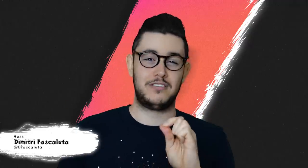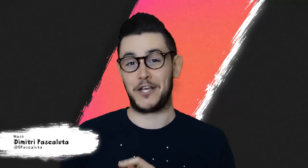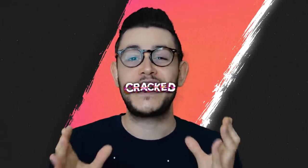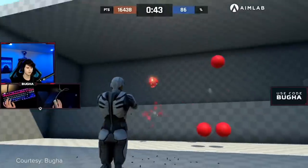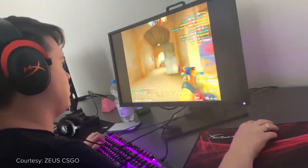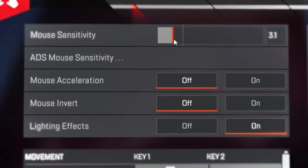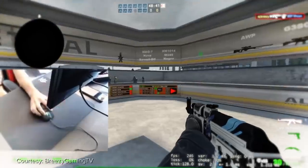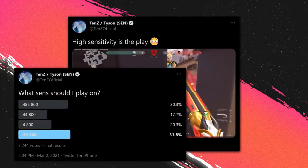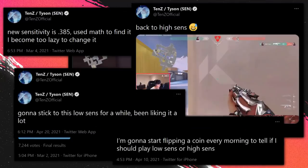If you've ever so much as installed a competitive first-person shooter, there is one question that you will never stop asking yourself: what sensitivity should I play on? From cracked high-sense players to OG low-sense arm-aiming Counter-Strike aficionados, this might just be the single most hopelessly unanswerable question in gaming. For some players, it's what haunts them every single time they hop into the server, causing them to smash the escape key every time they lose a gunfight. So what is the so-called God-Sense?